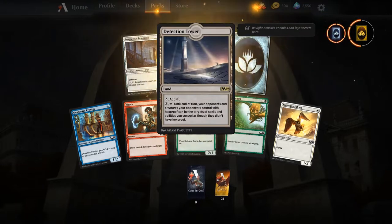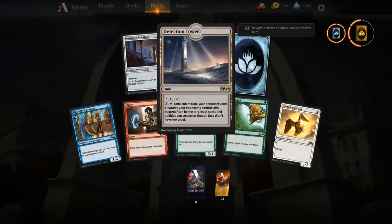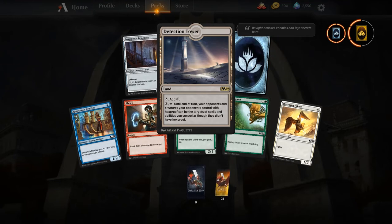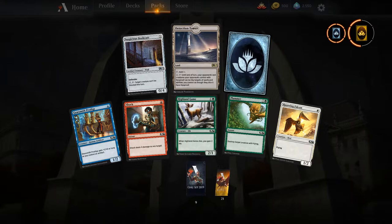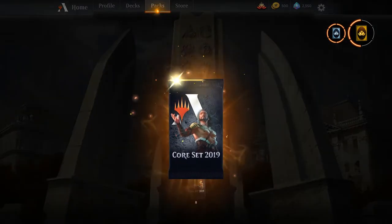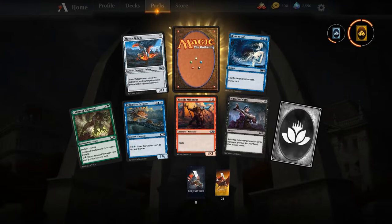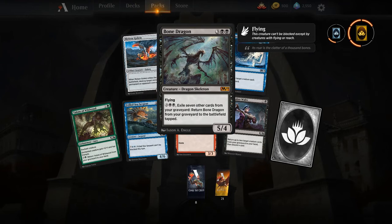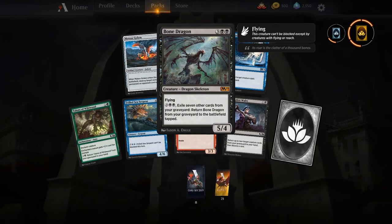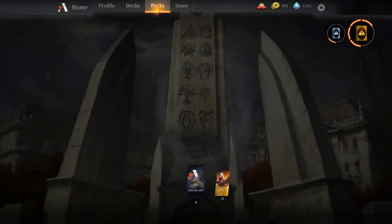Detection Tower — actually a pretty sweet sideboard card. It gets around Shalai, and it also gets rid of Vine Mare, which if Zombies becomes a thing you'll need to deal with because Vine Mare with Prodigious Growth — or even Blanchwood Armor — is something that's going to happen a lot. Bone Dragon with Golgari could actually be a pretty sweet include in those decks.